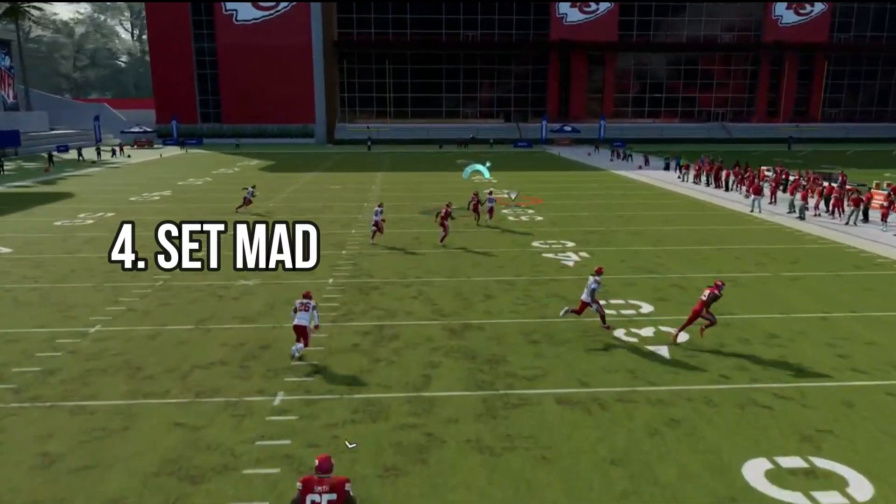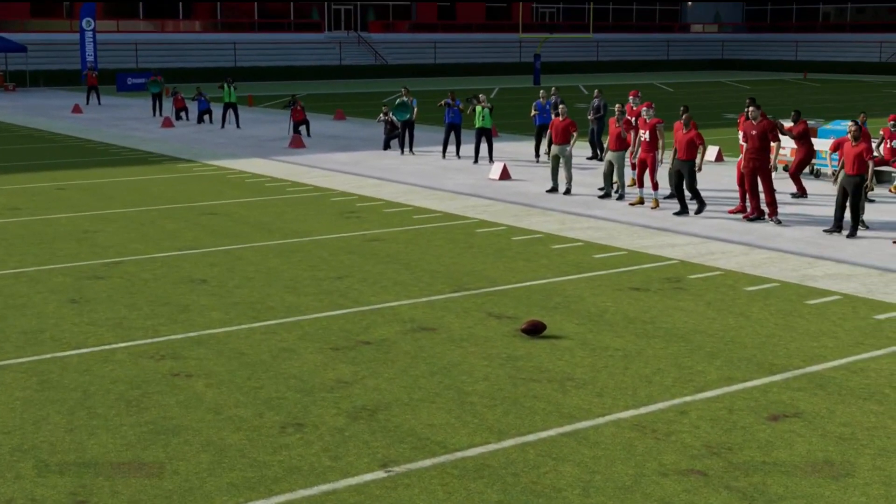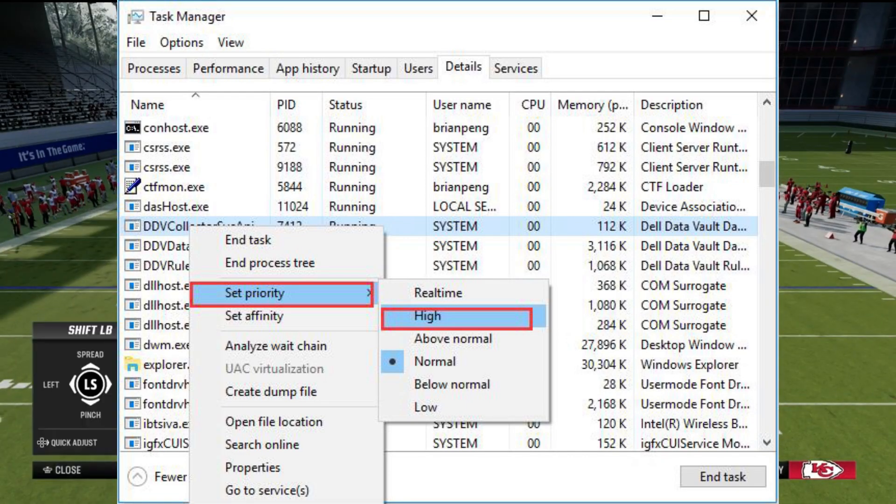And now, for a touchdown-worthy move, set Madden 24 to High Priority in Task Manager. This can help you maximize your resources and give you that FPS boost you've been craving.